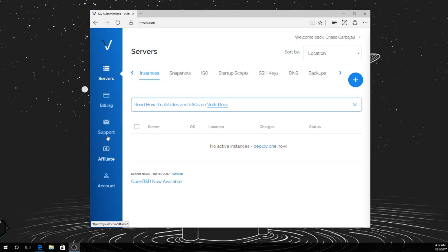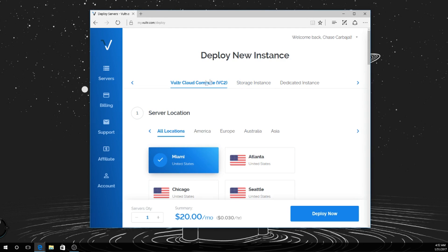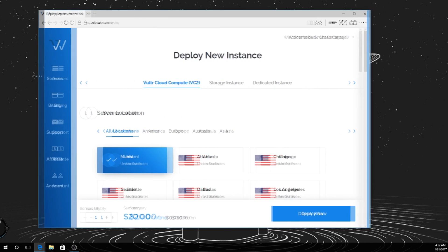Alright, what's going on guys. I've had a lot of requests on how to set up a server, so I'm going to show y'all how to do that. You want to sign up at vultr.com — this is what I use personally. You go to deploy new server and you want to use VC2. Let me make this bigger.